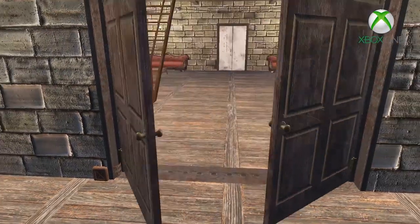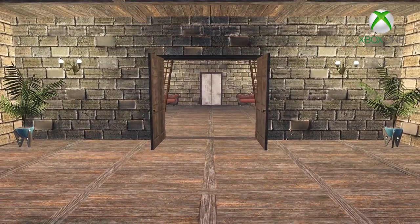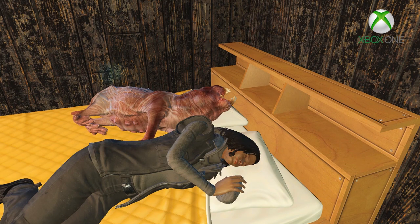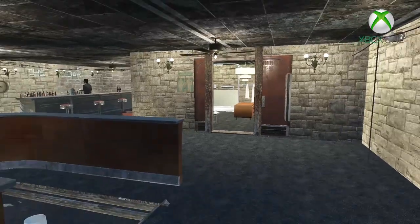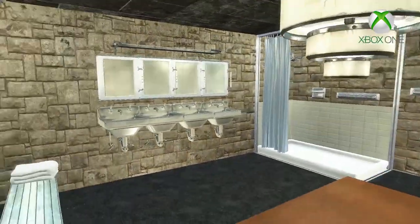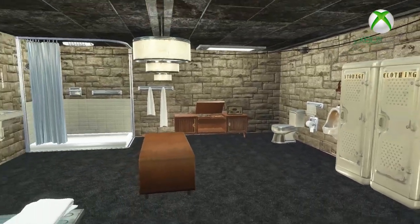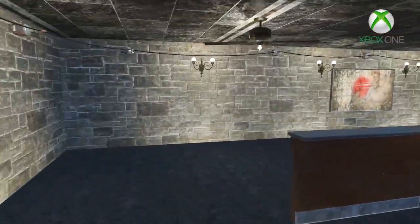Now it will look like your settlers actually care about their houses because the doors will be shut rather than being left wide open. The door sensor is pretty sweet — it's basically like one of those automated doors at the grocery store that opens when you get close enough to them, and then when you walk far enough away they close behind you.